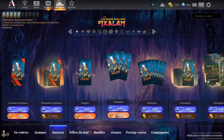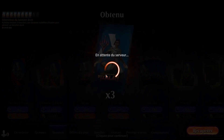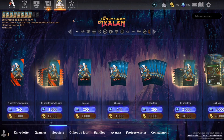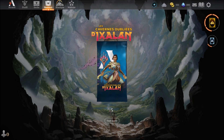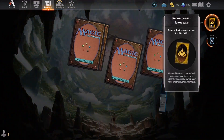On va aller à la boutique récupérer une autre booster. We have to try to take advantage of the gear. We have 5 boosters, we're going to use 3. We're going to get a joker rare.